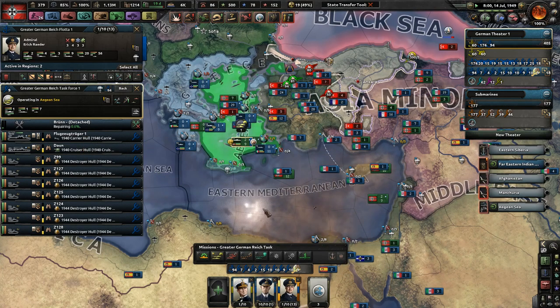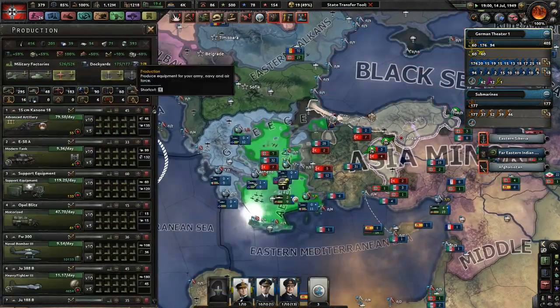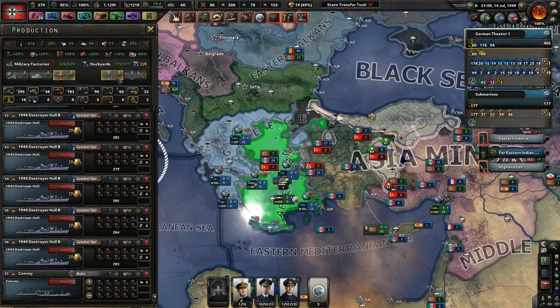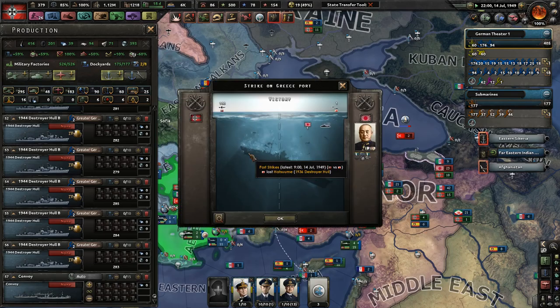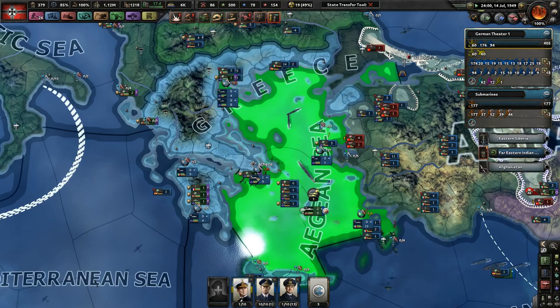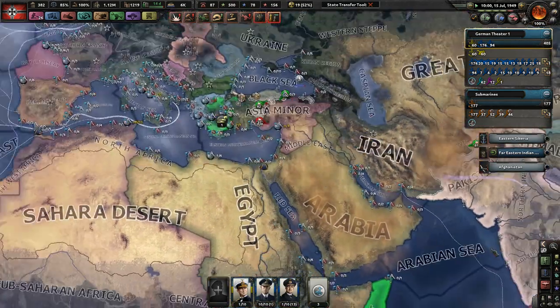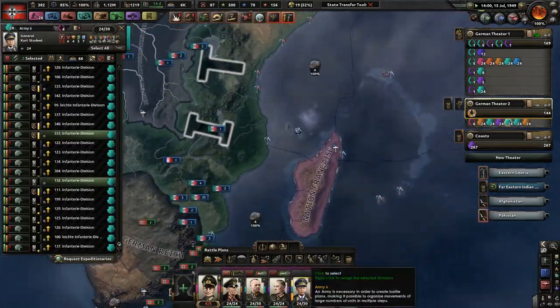This task force still has a carrier and a heavy cruiser. That is a damaged light cruiser — that's not good. What happened? One of our ships was very, very injured. South Africa is nice, done and dusted with.